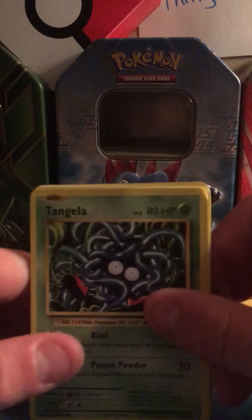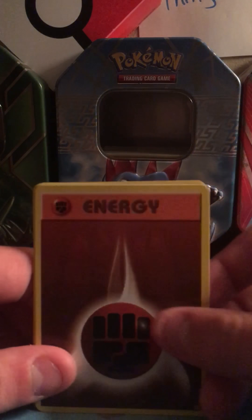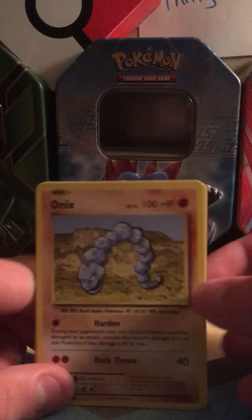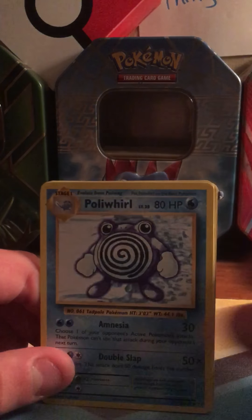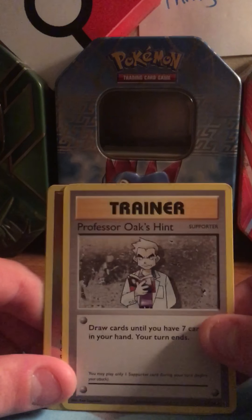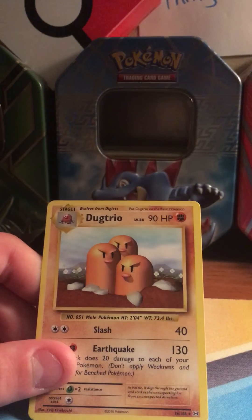The pack starts with Tangela, Staryu, Staryu, Fighting Energy, Magikarp, Onix, Poliwhirl, Brock's Grit, Professor Oak's Hint. First holo is a Sandshrew, and the rare is a Dugtrio.